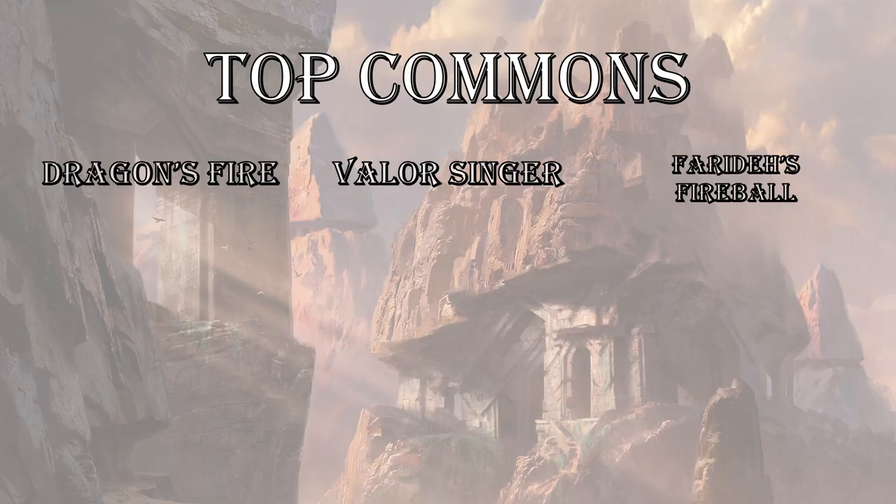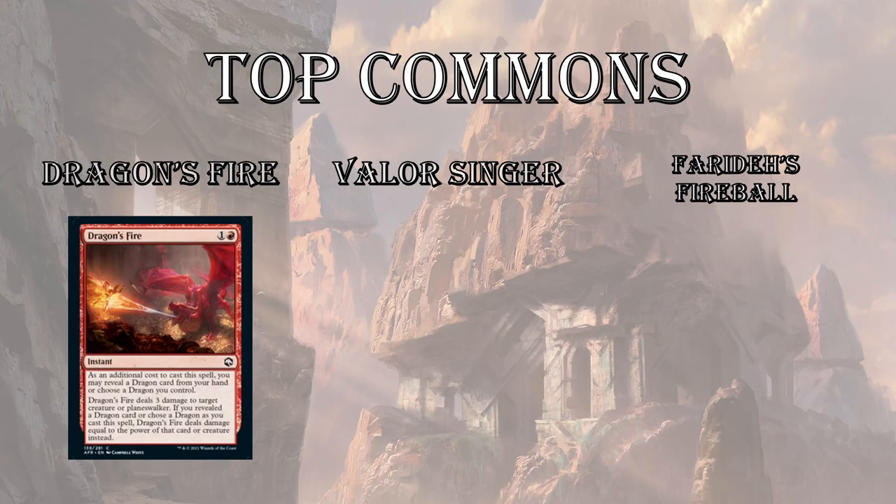Top 3 commons for red. First up — Dragon's Fire, 2-mana instant speed. Deal 3 to a creature or planeswalker. There's some trinket text where you can reveal a dragon and deal more damage — so you can reveal your red dragon and deal 4, which may be situationally useful to kill opposing dragons or bombs. But usually it's just a very efficient instant-speed deal 3 to a creature or planeswalker.